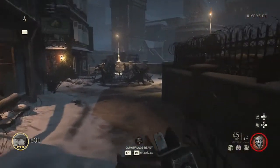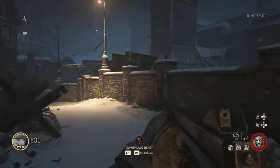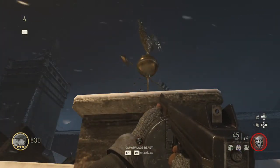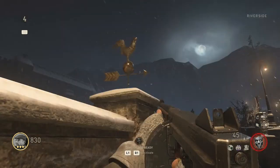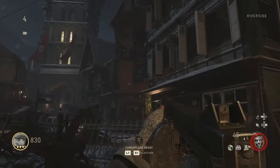For the weather vane step in the hardcore Easter egg, you need to come to the riverside and press square on the weather vane. When you press square on the weather vane it will start to spin around and eventually the arrow will stop in a certain position, pointing to a very small light that you need to shoot.